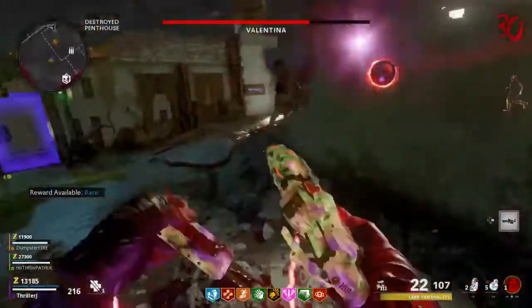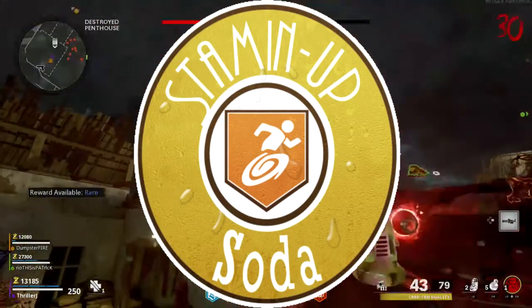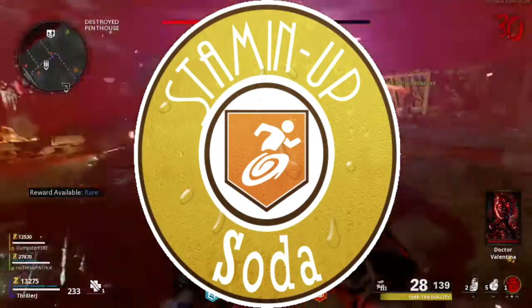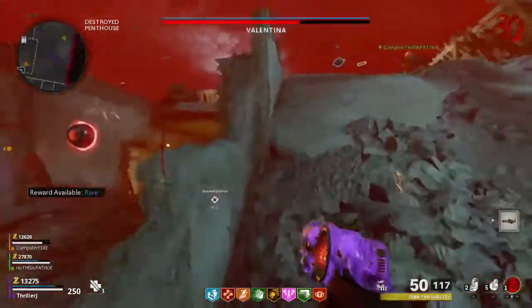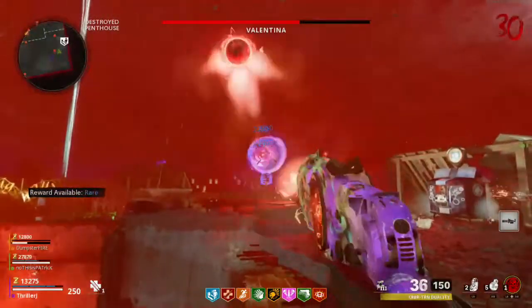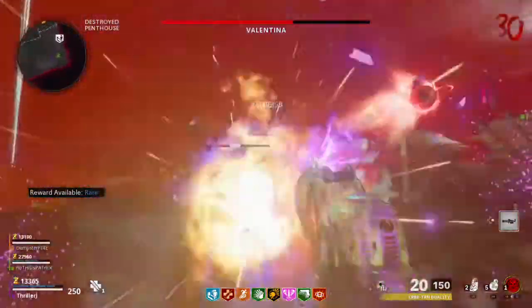Coming in at number 2 is Stamina. This perk increases the distance the player can run and how fast they can run. That alone makes this perk pretty essential for Outbreak, due to the amount of traveling you have to do in that game mode. When fully upgraded, this perk removes sprint falloff, meaning you can run endlessly without needing to slow down for a breath of fresh air — so basically, you turn into Usain Bolt.